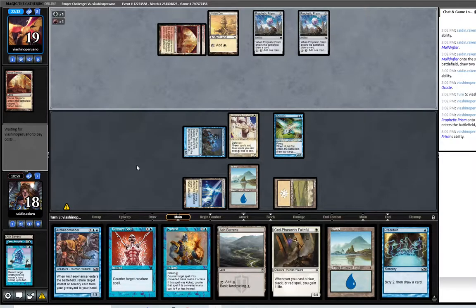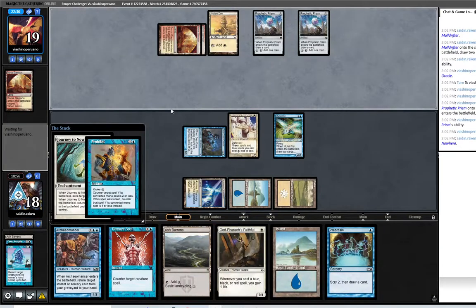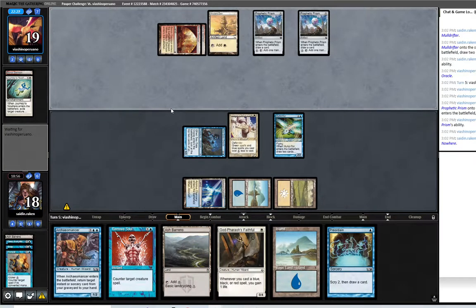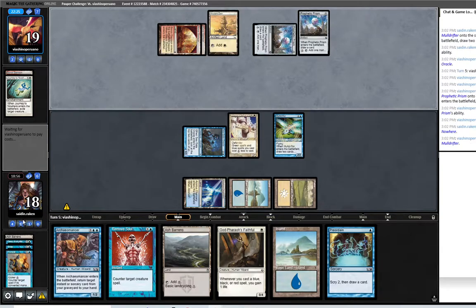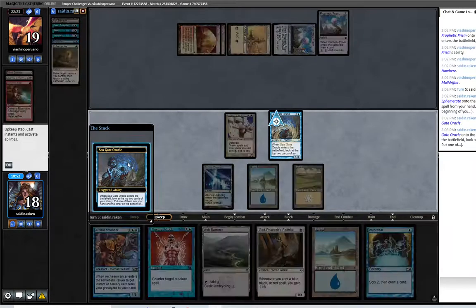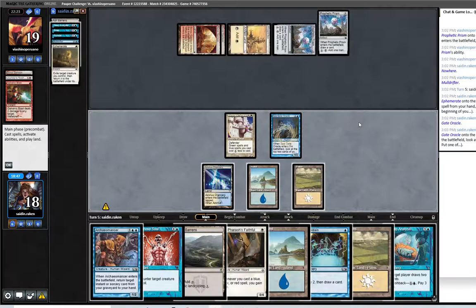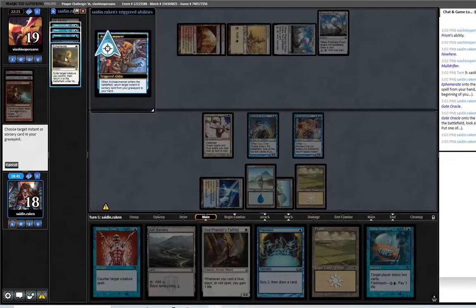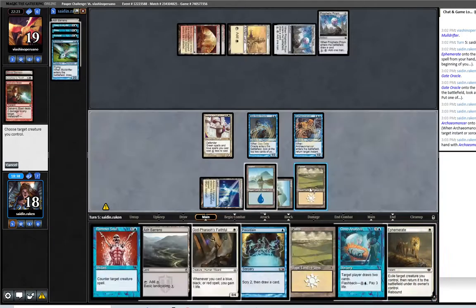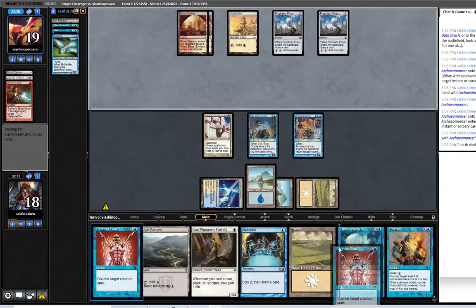Journey will get Prohibited. Mulldrifter killed. I guess Deep Analysis. Let's go Arcane Answer, get back Ephemerate, and then Ephemerate to get back Prohibit. That's good. I didn't gain any life this turn, but I can counter their Birds, which is important. So if I counter this he can play the Monarch, but I can just Snap it — that's fine. I think I want to use the Remove Soul though. Save the Prohibit in hand for interaction.